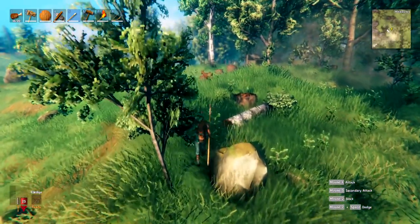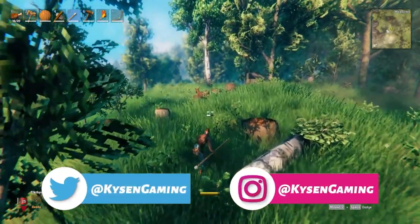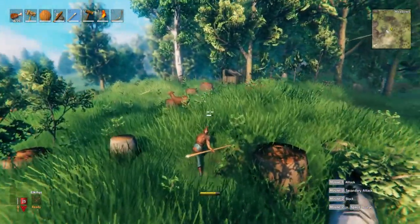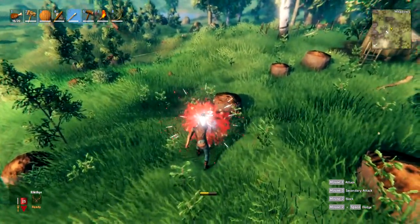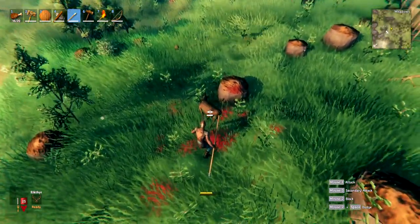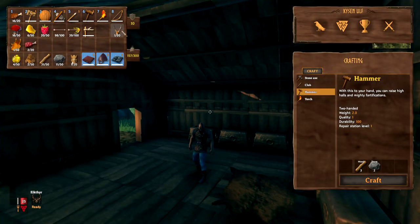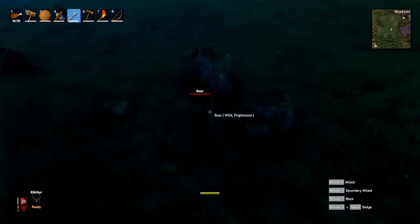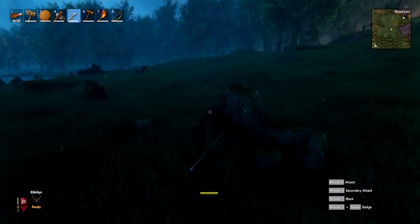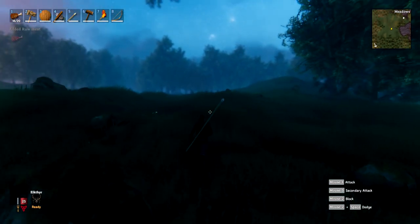When you come across deer, press Ctrl to sneak and approach from behind with your weapon wielded. Get close before attacking so you don't scare them. Killing deer gives you deer trophies — you'll need two of these to spawn the first boss. Feel free to kill as many deer and boar as you find, as they keep respawning so you don't need to worry about saving them for farming.